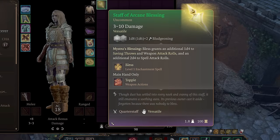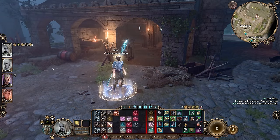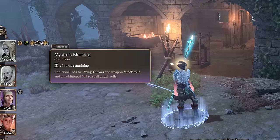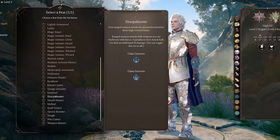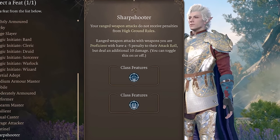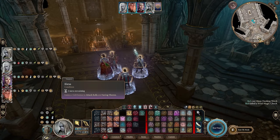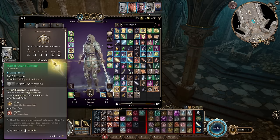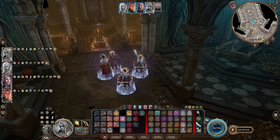Next up is the Staff of Arcane Blessing. This staff provides Mistress Blessing, which grants Bless an additional 1d4 to saving throws and weapon attack rolls, and an additional 2d4 to spell attack rolls. Since Bless already provides a +1d4 bonus to attack rolls and saving throws, this spell makes Bless incredibly powerful, especially when using feats like Great Weapon Master or Sharpshooter which lower your attack rolls. The Whispering Promise ring gives Bless when healing, but wearing this staff at the same time unfortunately does not trigger Mistress Blessing as well — though that would be even more overpowered. This staff is still really powerful because Bless is already so strong, and the Staff of Arcane Blessing pushes that to the next level.